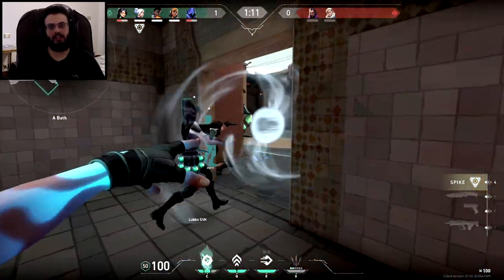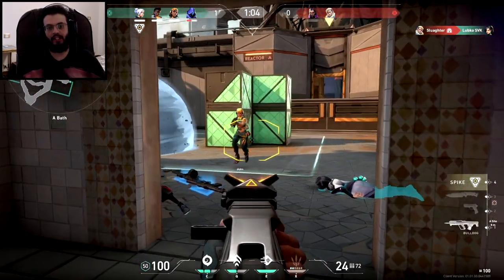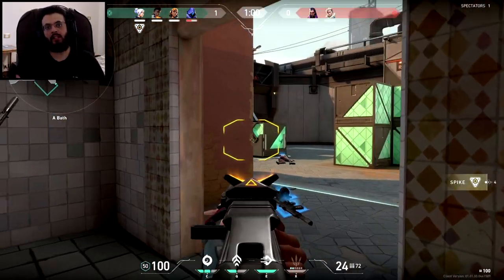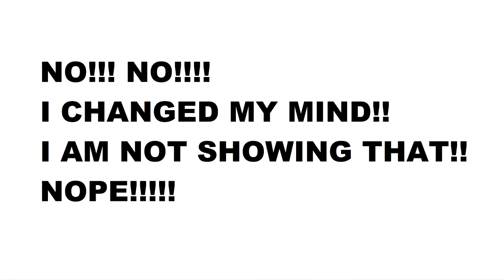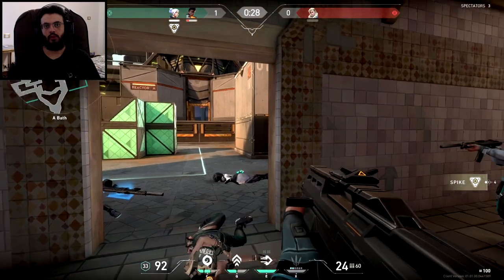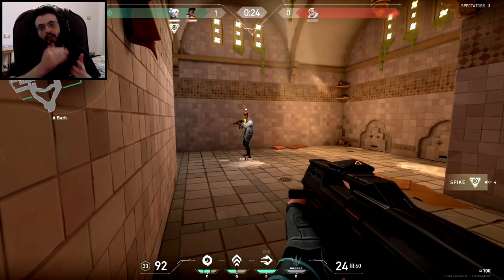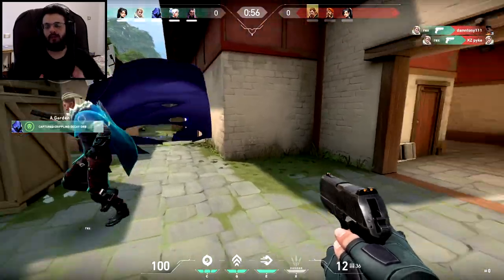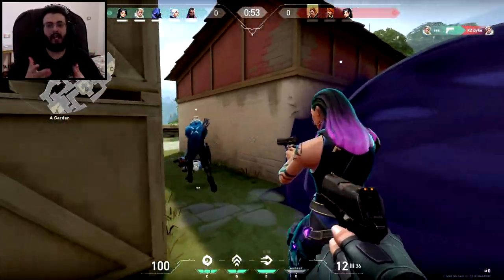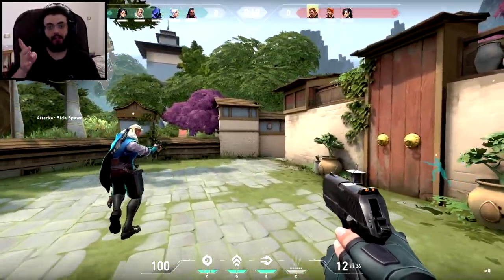Today I will show you how to b-hop in this game. If you don't know what b-hop is, it's basically bunny hop. I'm talking about bunny hopping — it's jumping like a bunny, all over the place. If you guys remember in Counter-Strike, jumping all over the place actually gave you a little bit of an advantage. It makes you harder to hit and it makes you faster.